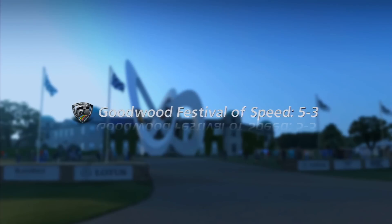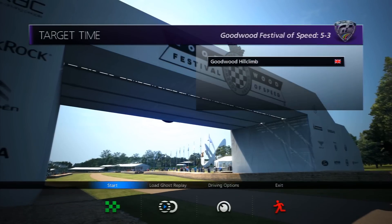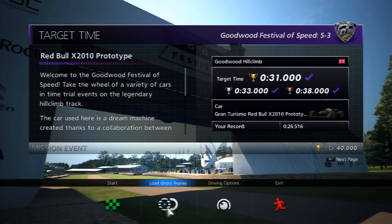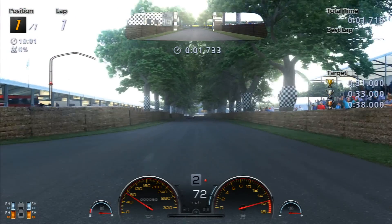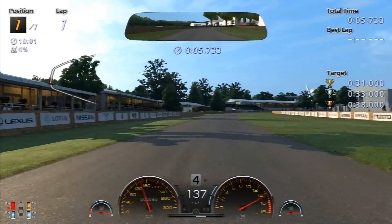Settings wise I used just ABS1, everything else off. I didn't really play around too much with the settings — I might have found something slightly more effective but it worked fine. ABS1, everything else turned off. And the trick here is to not try and go too fast, which is extremely difficult when you're in the fastest thing on wheels ever to exist.